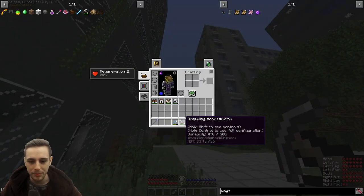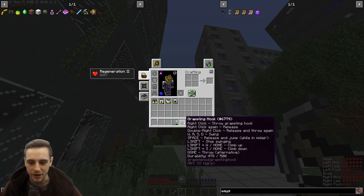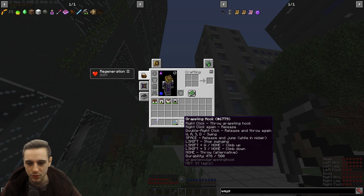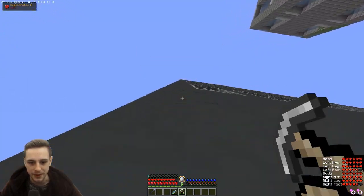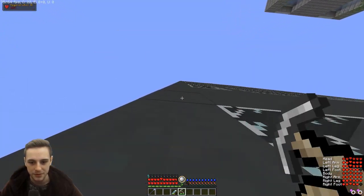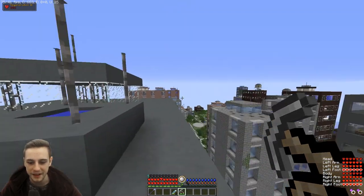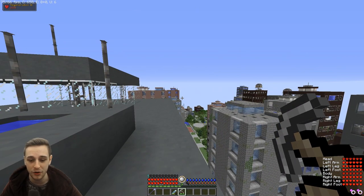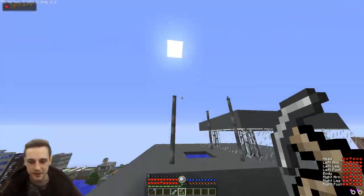With the regular grappling hook, if you shift click and hover over it, you'll be able to see all the different controls. Right click to throw the grapple, right click again to release, double right click to release and throw again. WASD for swinging. Space to release and jump mid-air — which is what I was doing to go up here, just pressing space and jumping up and reconnecting. Shift and up and shift and down to go up and go down.